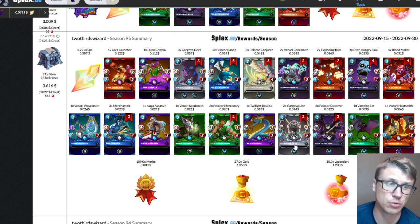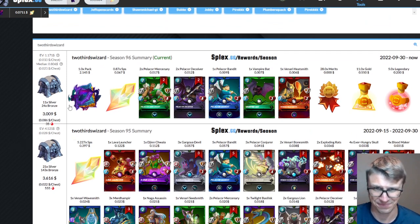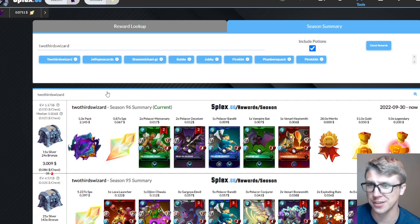We almost have more this season already — earning mostly silver with bronze, plus one pack in there for $2.14, that's two-thirds of last season's total already. I might surpass last season within another day or two. Anyway, let's check the main alt.